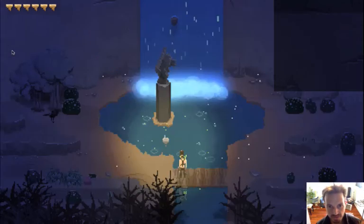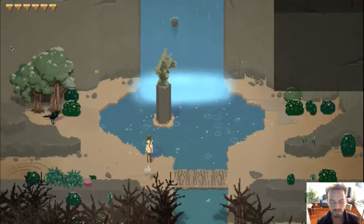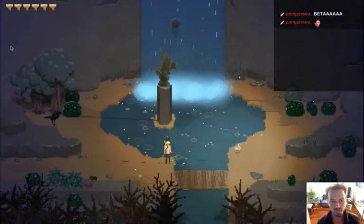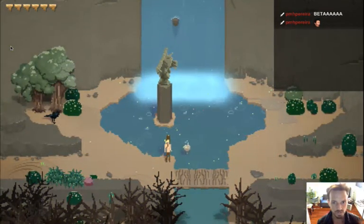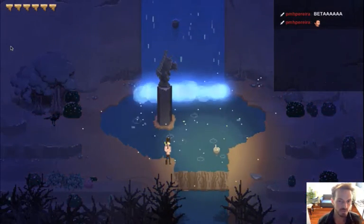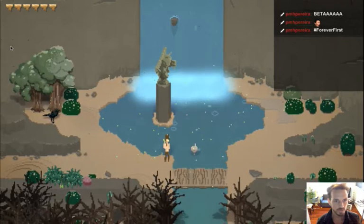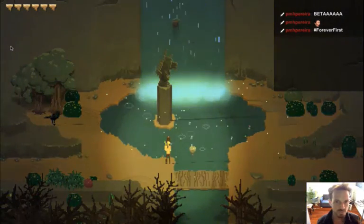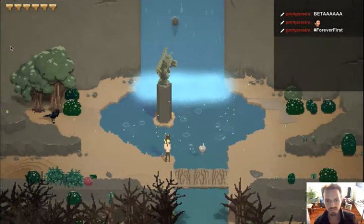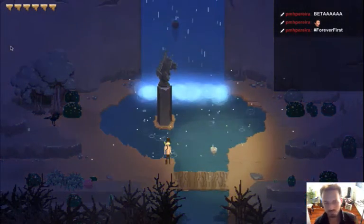Welcome to day 316 of Mega Songbringer. Today is the beta release day. The general plan is: first, do a playthrough and write down any critical bugs that need fixing; second, get those bugs fixed and send out Steam codes; and third, send out the Kickstarter update, the Steam update, and all the marketing.